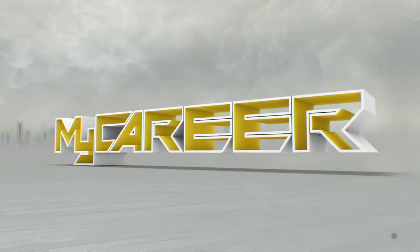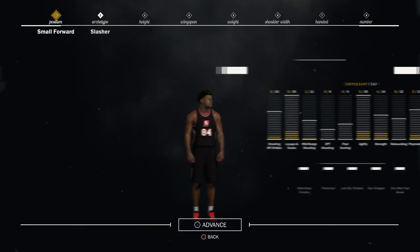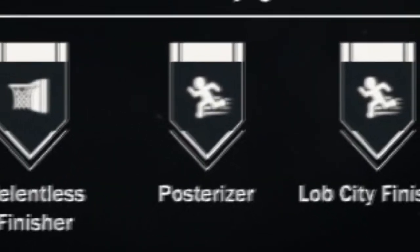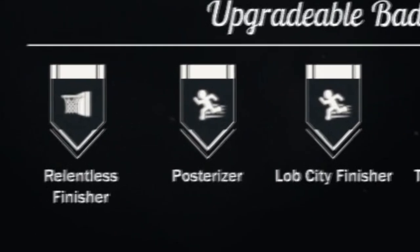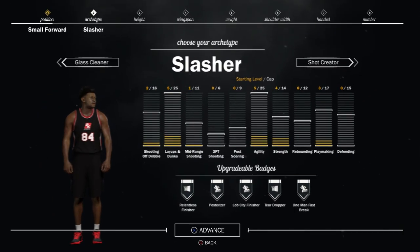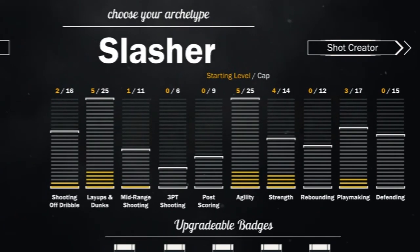The first step is to customize your my player. I am going to be using a small forward for this video and I want to talk about the upgradable badges. Under slasher you can upgrade posterizer to silver and gold, but the only downside of using a slasher style for a small forward is you really don't have great shooting — your three point shot and mid range is absolutely awful.